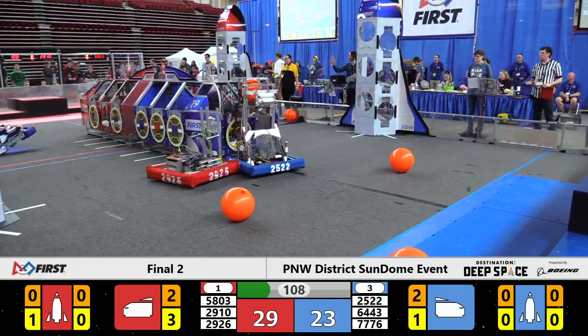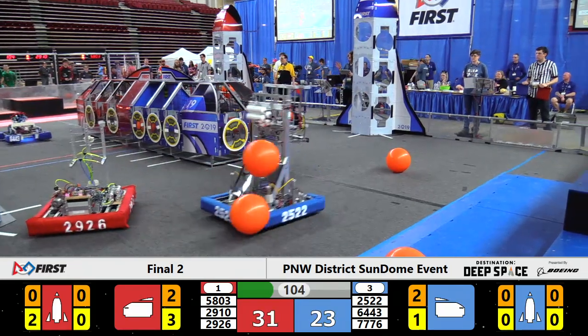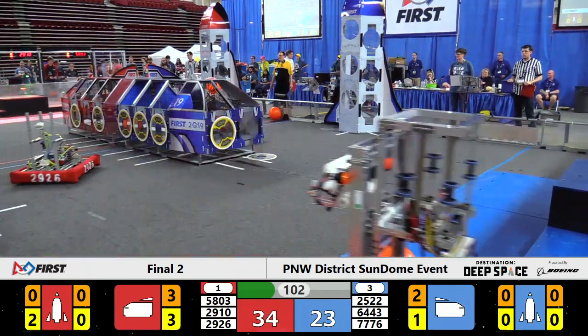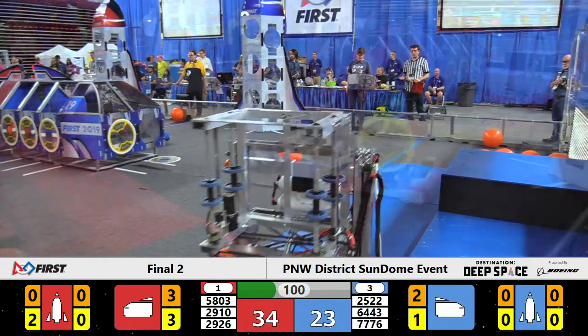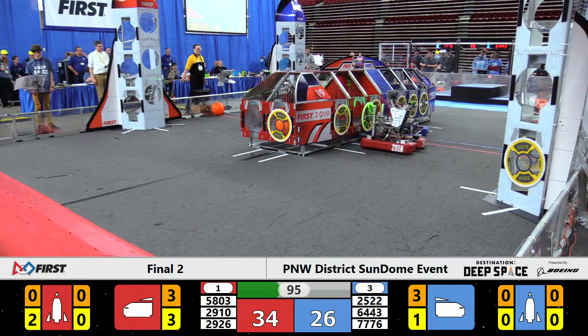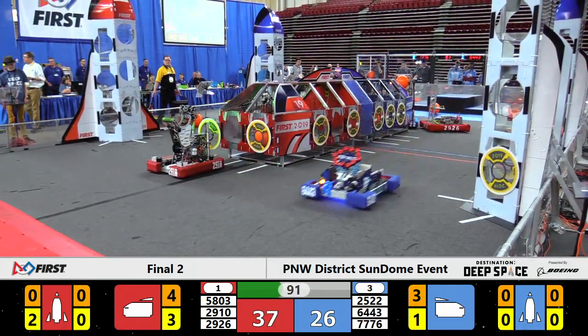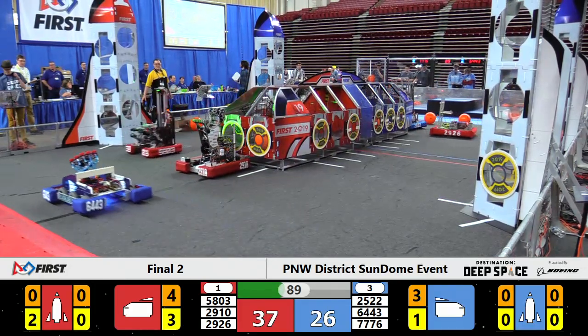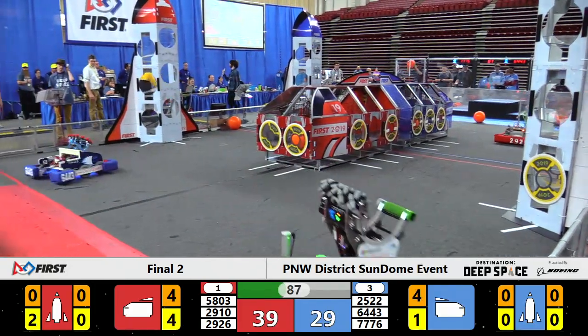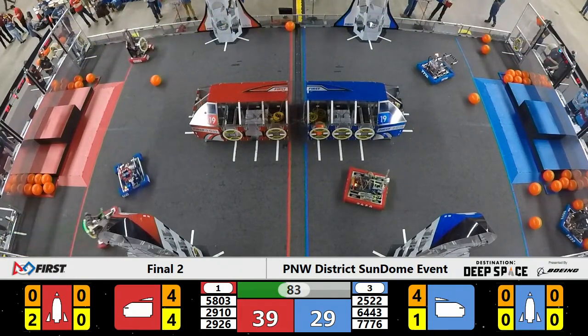Red Alliance cargo ship here on the left. On the right side we've got our Blue Alliance featuring our rookies, MVR — even a finalist banner or a winner banner is a high honor for a rookie team. They fought hard to get here and they're proving they still belong, adding more and more cargo into the Blue Alliance cargo ship here in the center of the field, three points at a time, ticking that Blue Alliance score which right now sits at 29, just 10 points behind the Red Alliance with a minute and a half left to play.